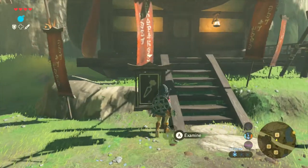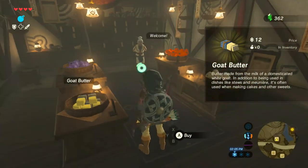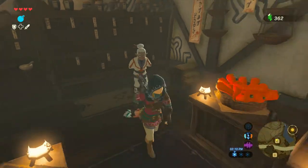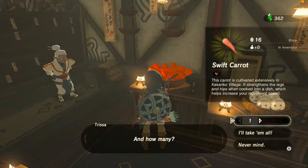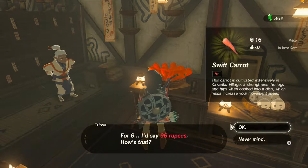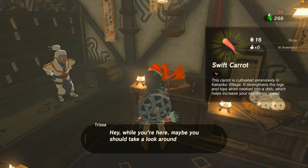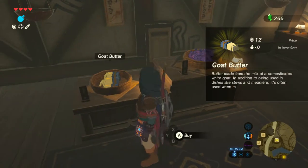There's a carrot symbol right here, so I'm guessing we can just buy some. We can buy 12 — let's buy 6, because we may as well buy some for ourselves too. 96 rupees, whatever. We're gonna buy lots of swift carrots. Apparently they're pretty good, though I haven't found much use for them so far — I haven't been cooking much in this game in general. I've pretty much been sticking to meat skewers and whatever it's called when you combine a hearty truffle with a hearty radish.